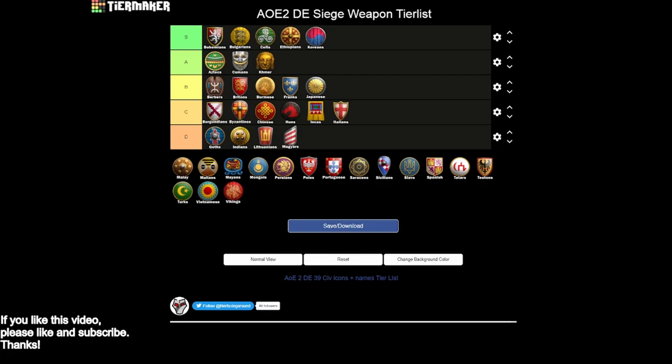Malay are more of a B tier civilization. You get bombard cannons, heavy scorpions, and siege engineers. You can age up faster, which on closed maps can help you get ahead of your opponent to field bombard cannons earlier. You have halberdiers, trash two-handed swordsmen, and if you research Force Levy, that can help you save gold for siege — going mass two-handed swordsmen and bombard cannons can be pretty strong. You're missing siege ram and siege onager, but you have some strong options with Malay.